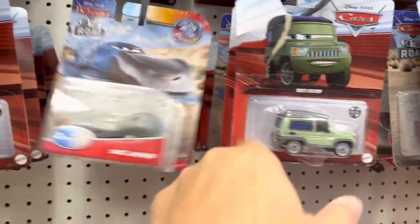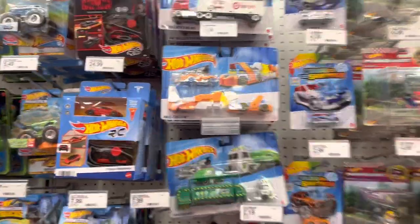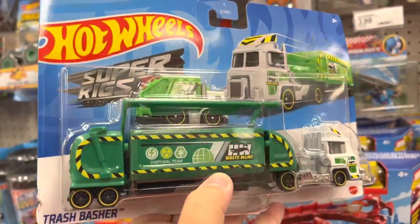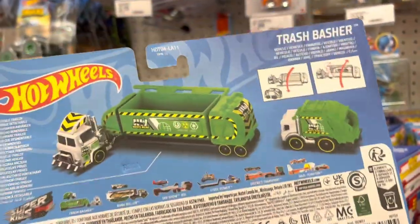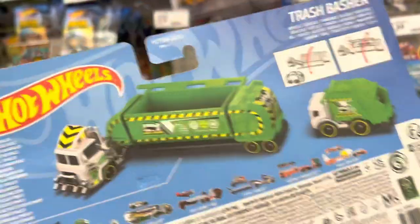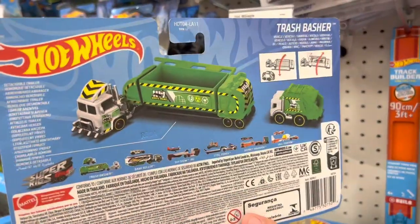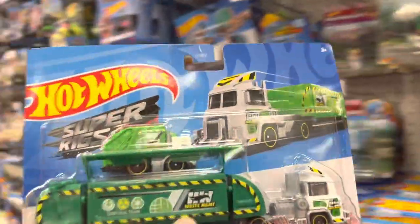Look at this — so we already cleaned it up. This is the coolest, next to the Target semi truck. Look, this is like a semi truck — a garbage truck! With a garbage truck mama — this hauler Super Rig thing. This looks like a garbage truck and it has a garbage truck. Look, it even opens up! Out of all of these I've seen, this is the coolest. Hot Wheels Super Rigs — Trash Basher! I give the designer a raise — whoever designed this one should get some awards.